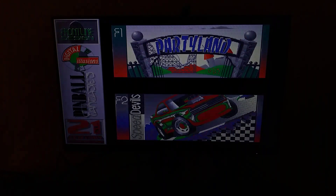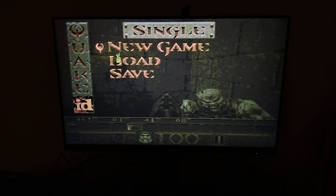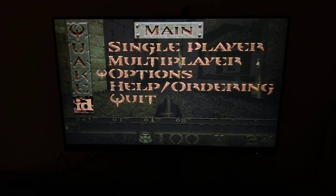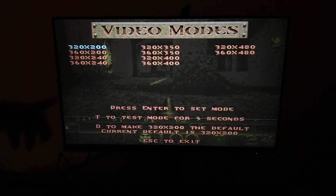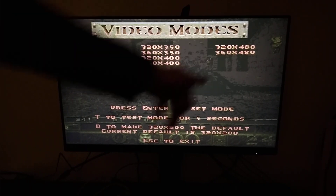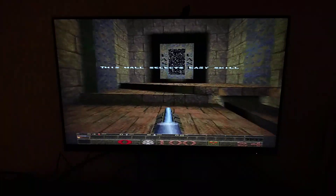That was Pinball Fantasies. Next and last one is Quake. With Quake you can't really play it with the mouse - it's just like Wolfenstein, there's no mouse look. I'm not sure if Quake 1 had an option for that - I believe they only added it to the Windows release, not the DOS version. In the video options we don't have much - only variations of the VGA standard. The max is the Mode X mode, and that's as far as we can get on this computer without a discrete graphics card, but it does run smoothly.